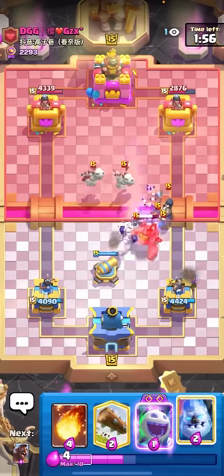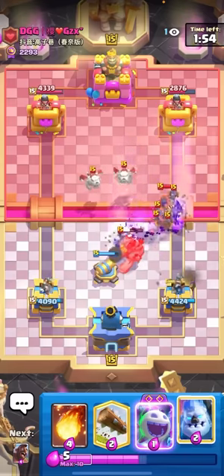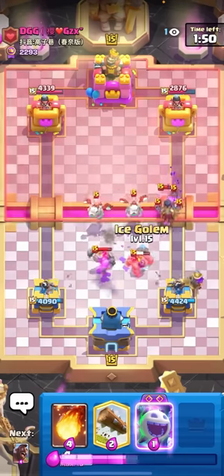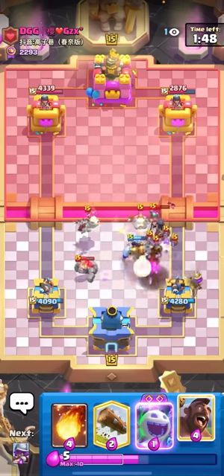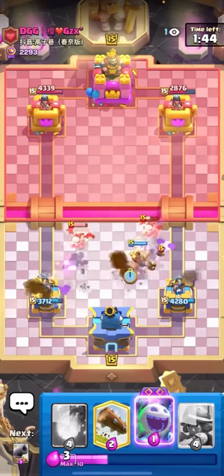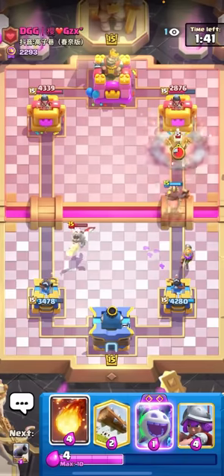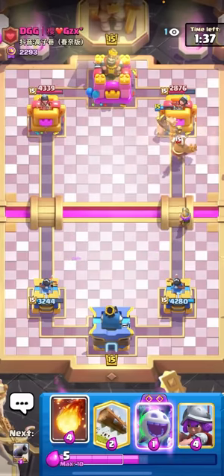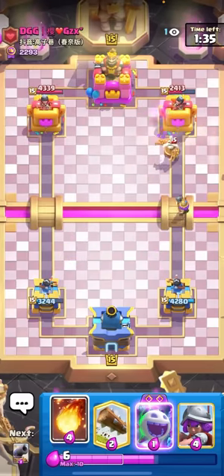I'll go for the evo skellies here to DPS down that golem pretty nicely. Wait, it's on the night witch now - nice, that night witch is pretty much dead too. I can just ice golem here and this should be a nice defense. Nice! I'll go hog rider - oh I tried to pull that left side. It's alright though, he's still gonna have to defend this and I'll get some pretty nice damage - at least one hog rider shot, two if I'm lucky. No way he pops the monk ability here because then I could activate my king tower.